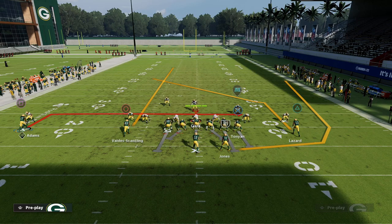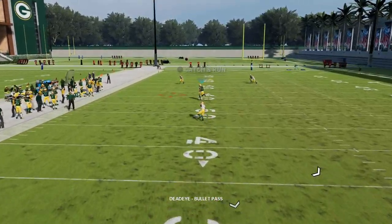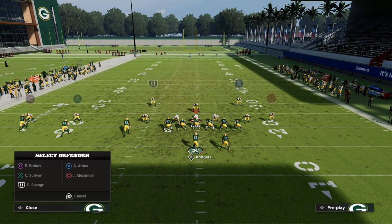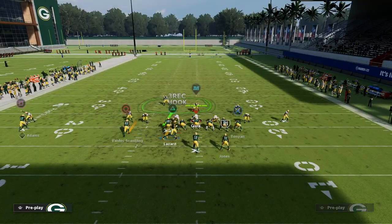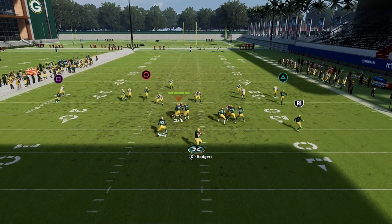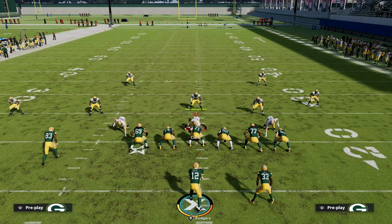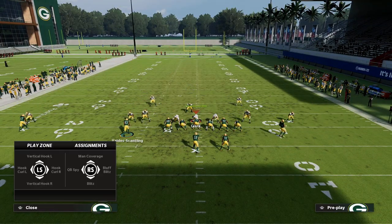The outside receiver you can leave on his route — it's actually really good against zone — or you can put him on a drag, in route, or slant. What's really good about the triangle route is once he gets over the top, you can see it's getting wide open against this double mabel look. His placement on the field allows him to run this route at a unique depth with great spacing.